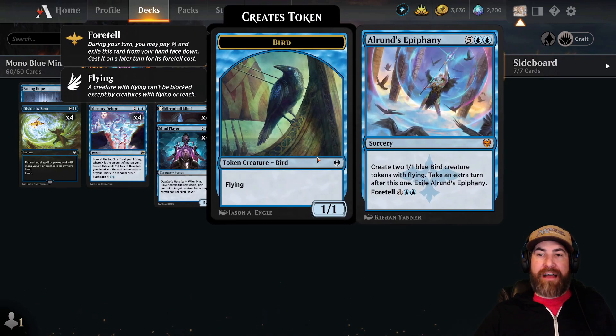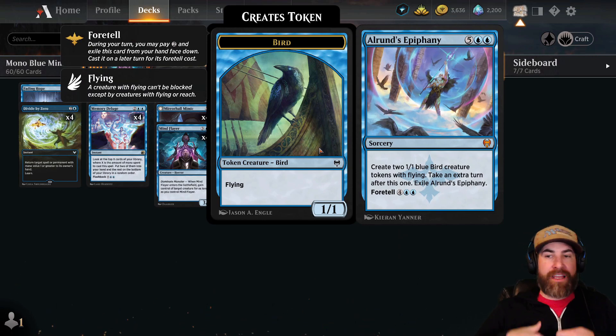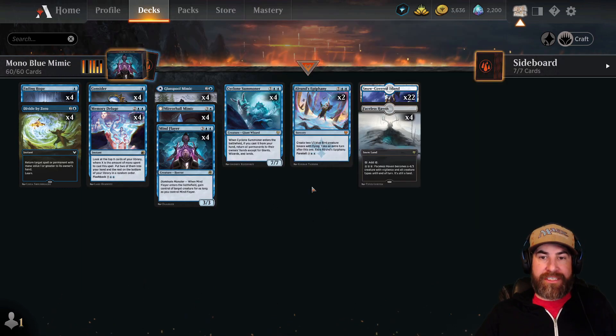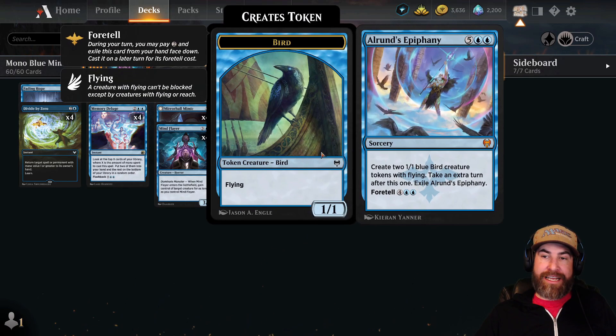And then we are mono blue so we do have two Alrund's Epiphanies in the deck. In a mono blue deck I think this card is a lot less cheesy than in a lot of other decks where you can manipulate it or keep taking advantage of it, because this deck has no true removal and you kind of need to get to a point where you have a board state and you can Alrund's Epiphany and just win the game that way. Mono blue is a tricky deck to play, so it kind of needs the two copies.